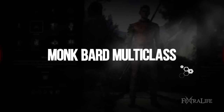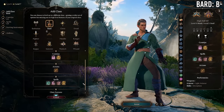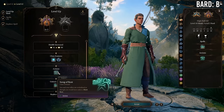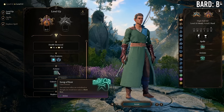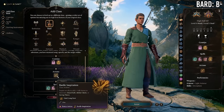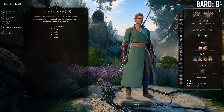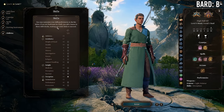Bard/Monk multi-classing is interesting with some advantages that may not seem obvious. Because monks regain ki on short rests and bards gain Song of Rest, that can be really beneficial — allowing you to rest again and replenish ki between long rests. Once a bard hits level 5 they can replenish Bardic Inspiration on short rest as well. Getting at least 5 levels of bard can make a lot of sense because you'll be able to get back both Bardic Inspiration and ki every short rest, and short rest an extra time.